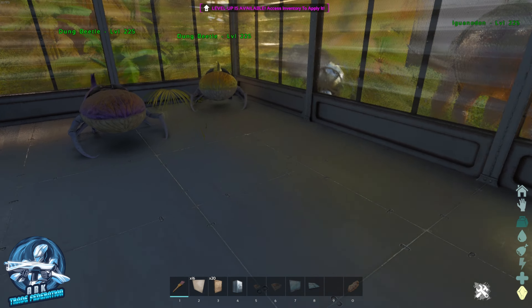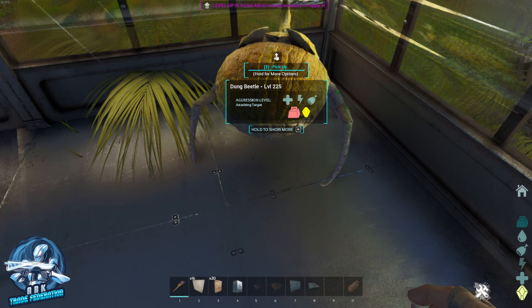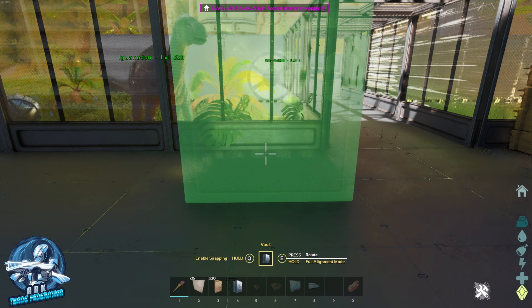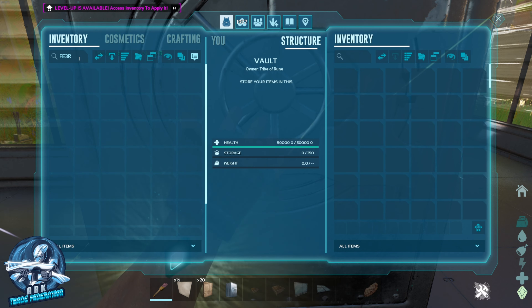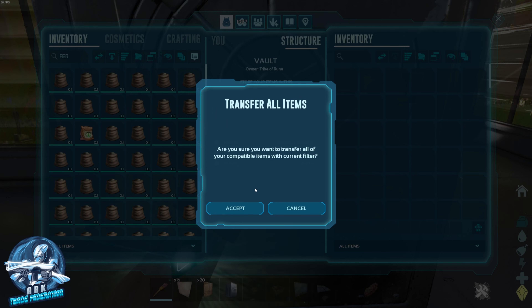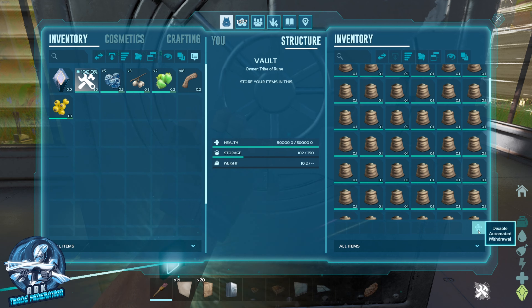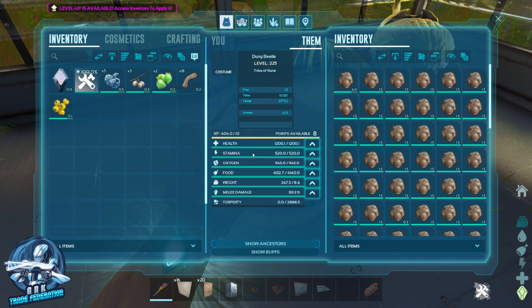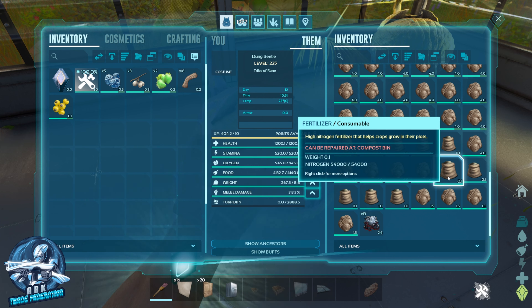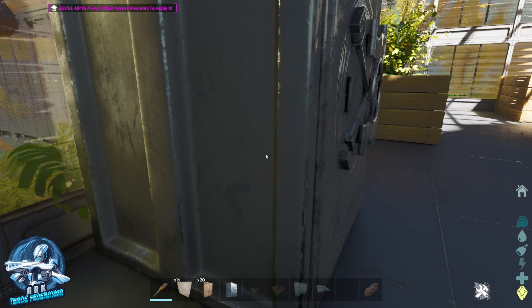Here's how you do it. We've got our dung beetles here and they are making fertilizer for us as they go. We're just going to put up a vault right here, and I've got a bunch of fertilizer in my inventory. We're going to transfer that to the vault, and then click down here where it says "enable automated withdrawal" because we want the Survivor Mate to grab this. The only thing I found you can't do is pull fertilizer directly from the dung beetle. This is the only thing you're going to have to do manually once you set this up.